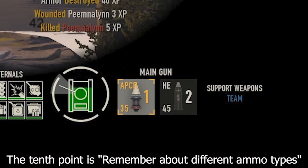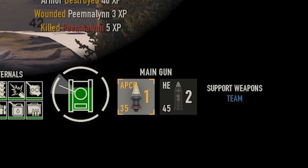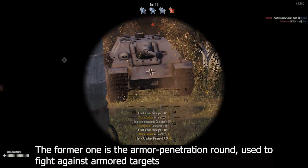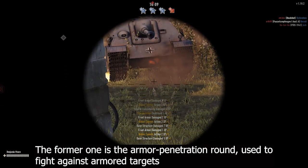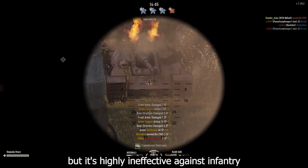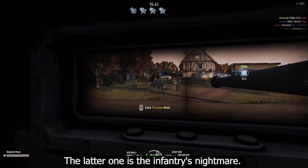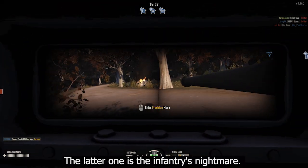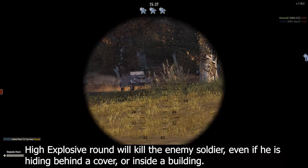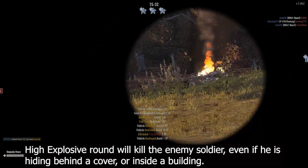The tenth point is remember about different ammo types. Most tanks in the game give you access to two types of ammo, marked with AP and HE signs. The AP round is the armor penetration round, used to fight against armored targets, but it's highly ineffective against infantry as you have to hit perfectly to kill the enemy. The HE round is the infantry's nightmare — the high explosive round will kill the enemy soldier even if he is hiding behind cover or inside a building.